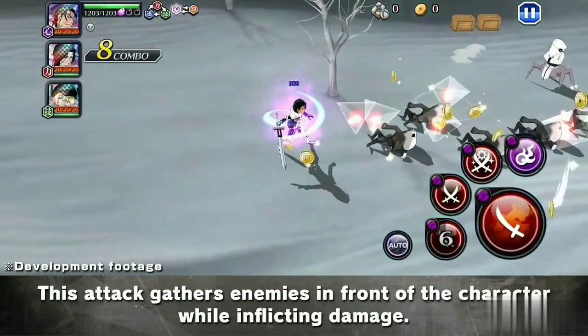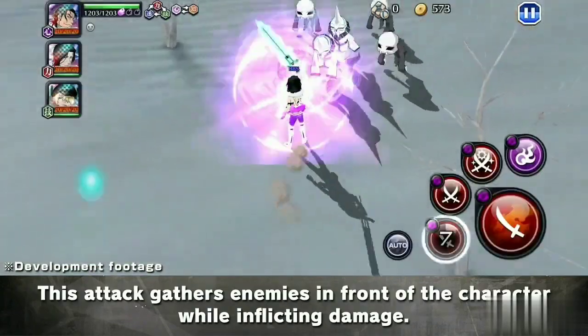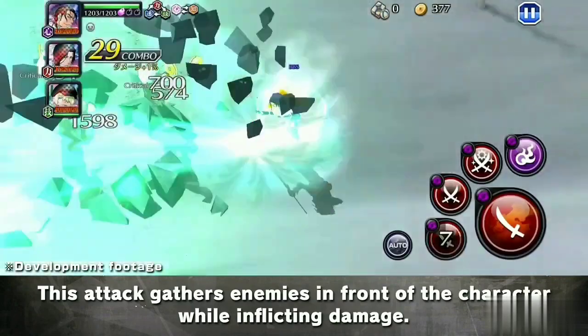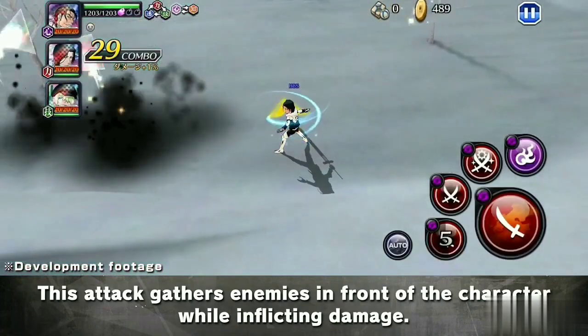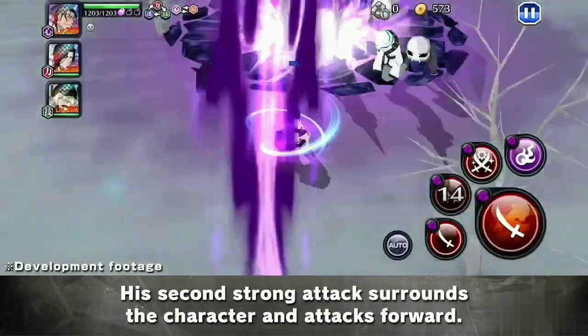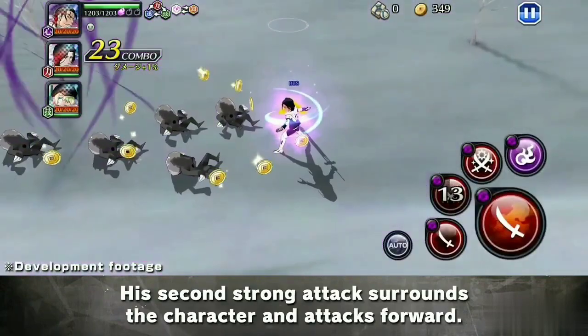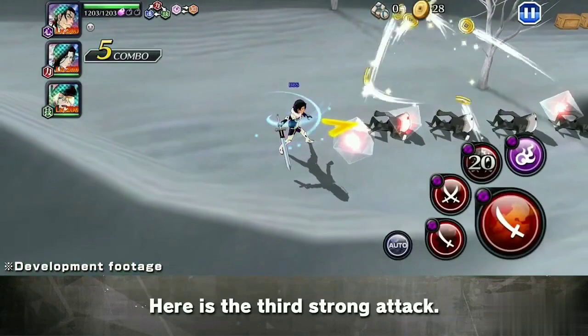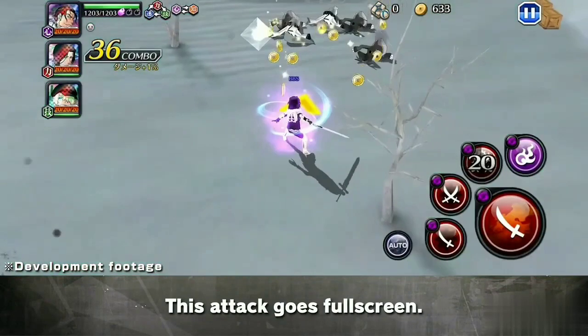Now for the strong attack. This attack grabs an enemy from the side during the fight. Here is the second strong attack — it throws the enemy forward. Here is the third strong attack. This attack blows an enemy away.